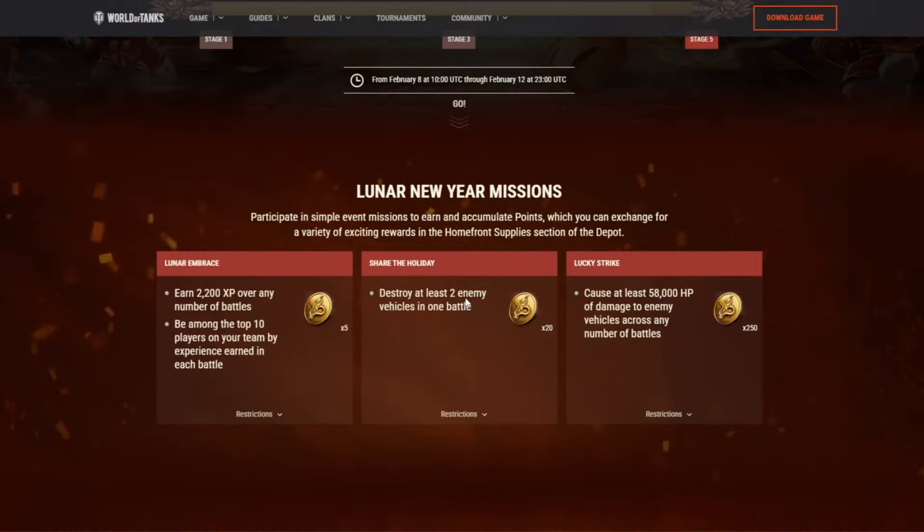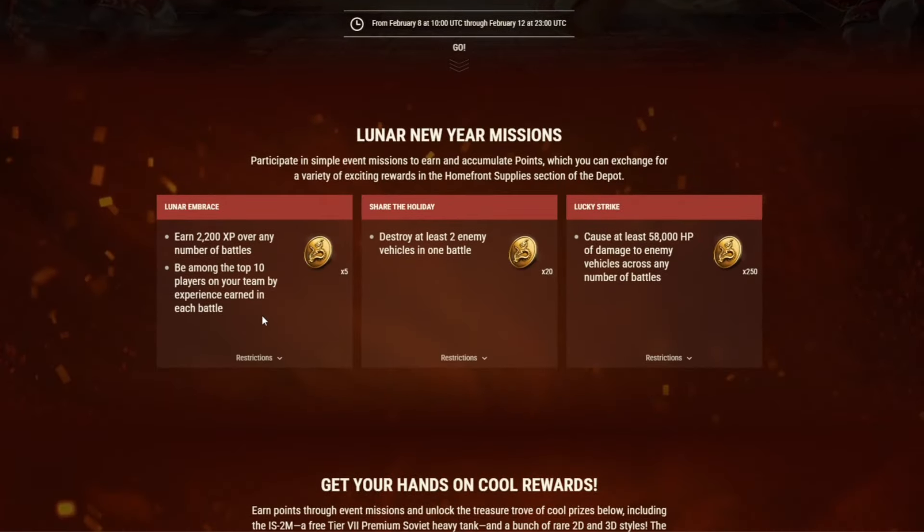The main repeatable mission is earning 2,200 XP, which gives you 5 lunar coins and can be completed unlimited times. With the x5 XP bonus on first victory, if you earn, say, 10,000 XP in one game, you'll receive coins multiple times — roughly once for every 2,200 XP earned. This can rack up a lot of coins quickly.